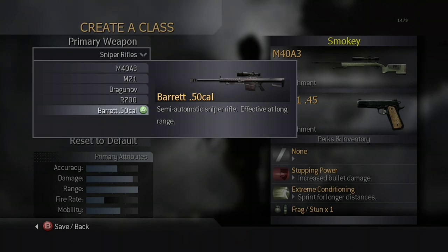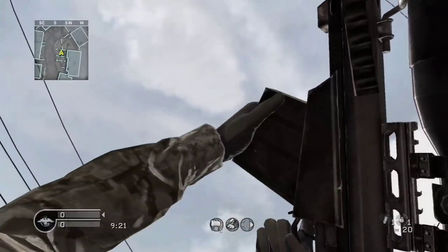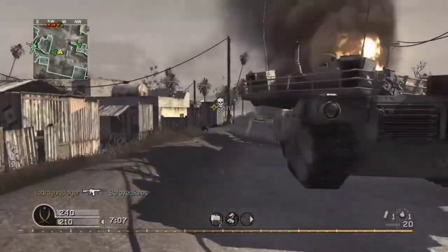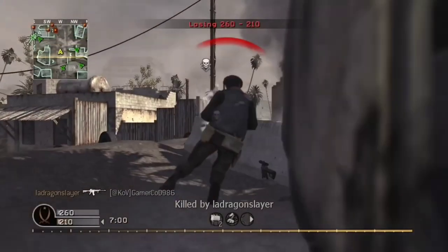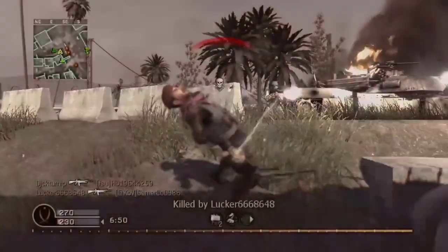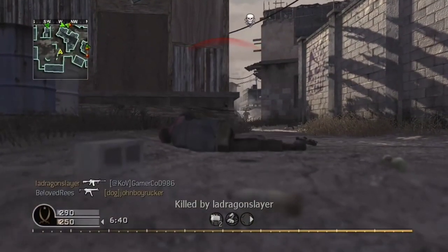The final available sniper rifle is the Barrett 50 Cal. It is modeled after the Barrett M82A1. The weapon is unlocked at rank 49. In old school mode, the weapon is available on five maps: Creek, Crossfire, District, Overgrown, and Vacant. The Barrett 50 Cal, along with the Dragunov and R700 without Stopping Power, can kill in one hit if shooting the neck, chest, or head. With the Stopping Power perk, its one-hit kill range expands to include the stomach. It has the highest penetration of any weapon in multiplayer. The weapon has a capacity of 10 rounds, 20 in old school mode. Because of its very high damage, firing rapidly is not usually necessary, although it can be fired as fast as you can pull the trigger as a last resort.